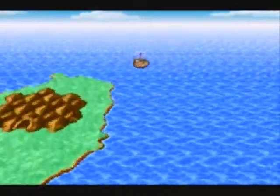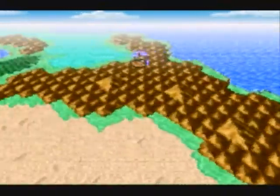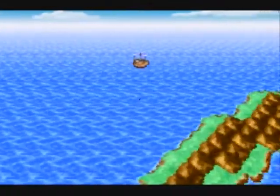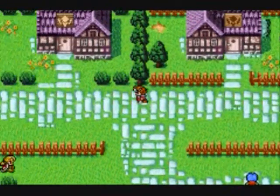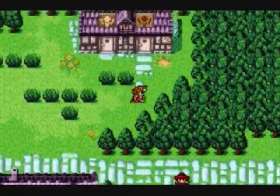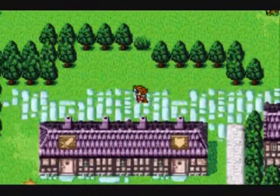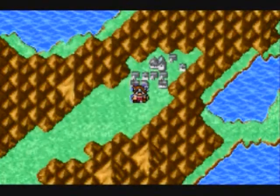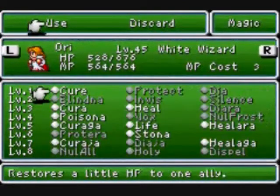I don't remember where that spell is now. I'm hoping it's there — it's in that town surrounded by mountains, I think. Oh wait, I'm way far from it. This is the place where we had to set free the fairy, remember? It's in White Magic somewhere. It's not here either. Where is it? It's a spell called Exit — it lets you immediately teleport out of a dungeon. I believe it's a level six or seven spell.